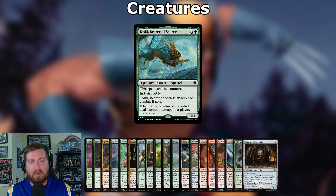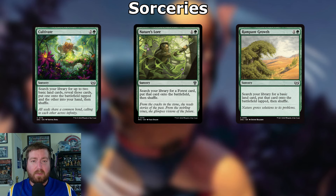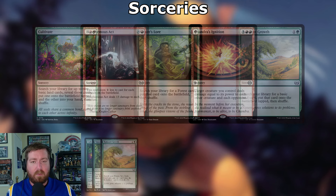Moving on to sorceries — starting with ramp. Cultivate: two and a green — search for up to two basic lands, put one onto the battlefield tapped, the other into your hand. Nature's Lore: one and a green — search for a Forest card, put it onto the battlefield; it doesn't say tapped, so grab a dual land. Rampant Growth: one and a green — search for a basic land, put it onto the battlefield tapped.